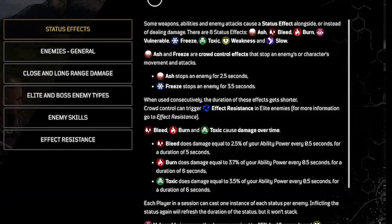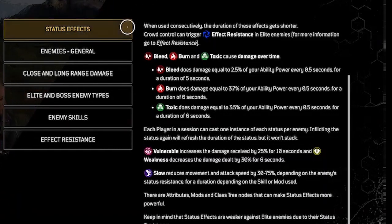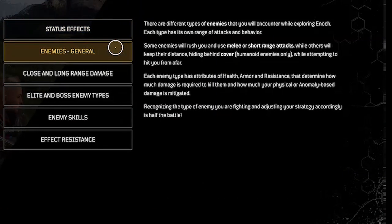Ash stops an enemy, as does freeze. Bleed, burn, and toxic do damage over time. Vulnerable increases the damage received by that enemy, and slow reduces the movement and attack speed of that enemy. There are attributes, mods, and class tree nodes that can make status effects more powerful.